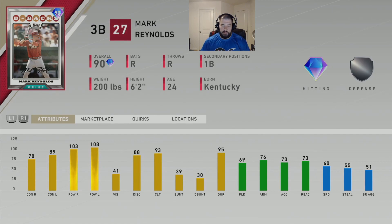For his fielding, he has 69 fielding, 76 arm strength, 70 arm accuracy, 73 reaction, 60 speed, 55 stealing, and 51 base run aggressiveness.